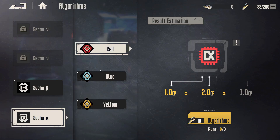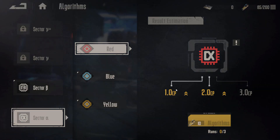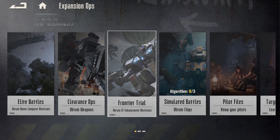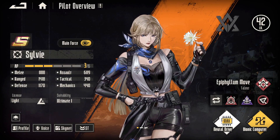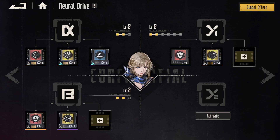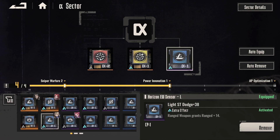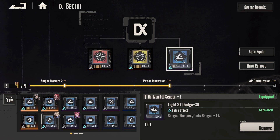You might be wondering why there are three different colors. There are three different colors because there are three different slots, and each one does something different. Going back to the character, where you equip the chips is in these neural drives. These are the crystal neurons you saw prior in the pilot skills — there are four of them. These three things are chips and they're color-coded. I'm colorblind so I'll go off what I think they are: I think this is red, this is yellow, and this is blue.